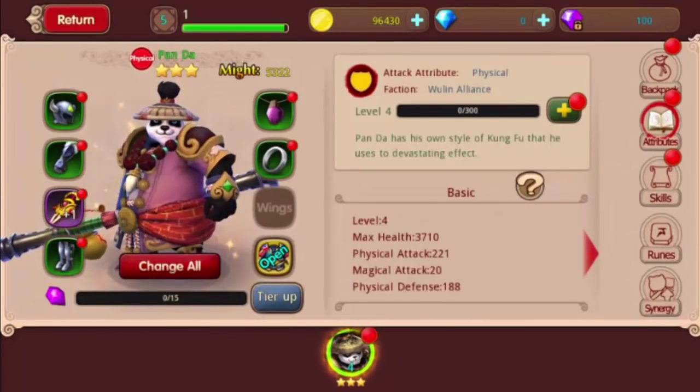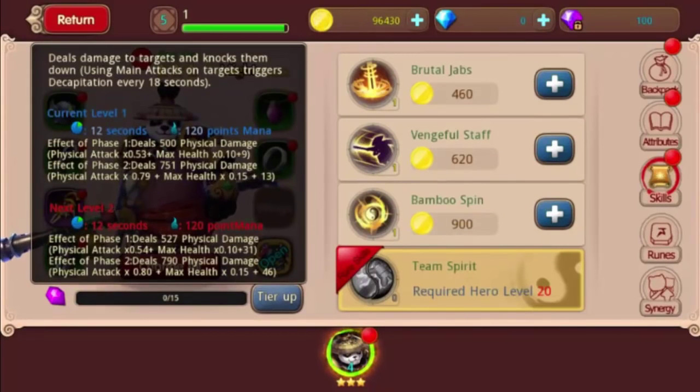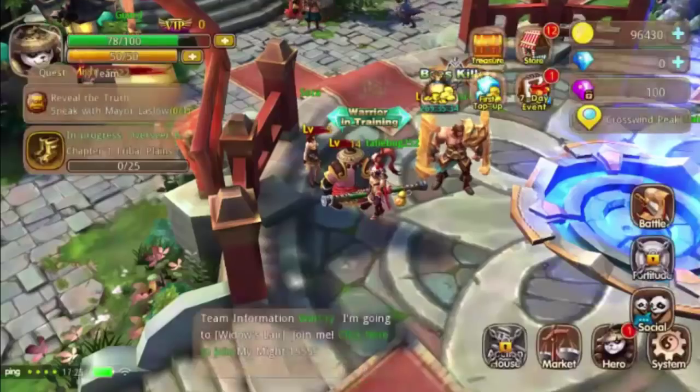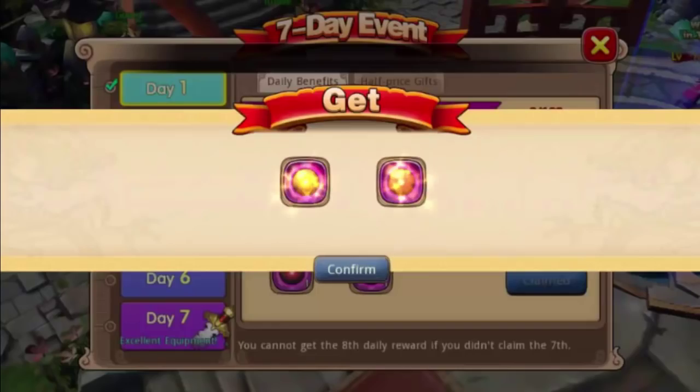The gear quality tiers are green, blue, purple, gold, and orange. I've gotten far enough in the game that I already have a couple of legendary pieces, so it's pretty unique how they scale. Looking at panda skills: the first causes levitation to targets and knocks them away, dealing 787 physical damage at level one. Vengeful staff deals damage and knocks down targets. Bamboo spin increases physical resistance rate by 70% for 10 seconds - that's huge, so bamboo spin is what you want to roll in with on the panda.